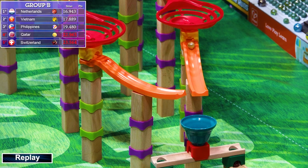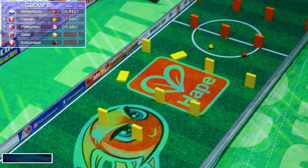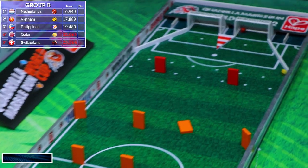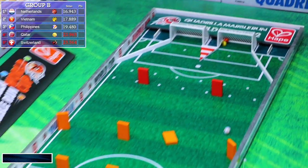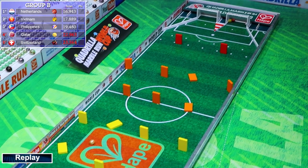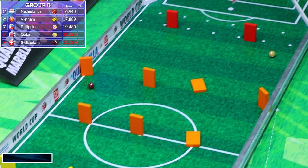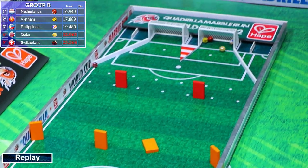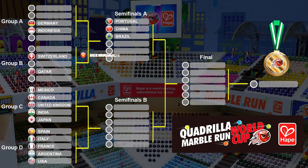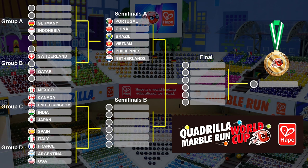You can see there Qatar way back in the spiral. They didn't even finish last — I'm not sure what happened to Switzerland. Vietnam got slowed down by some of those dominoes, allowing the Netherlands to catch up and take first place, then Vietnam, then the Philippines. Qatar and Switzerland were way back there, and Qatar was able to get fourth. So Vietnam, the Philippines, and the Netherlands are going to Semi-Final A.